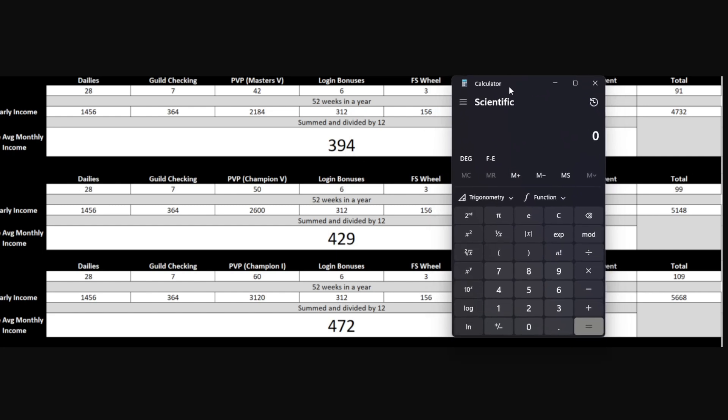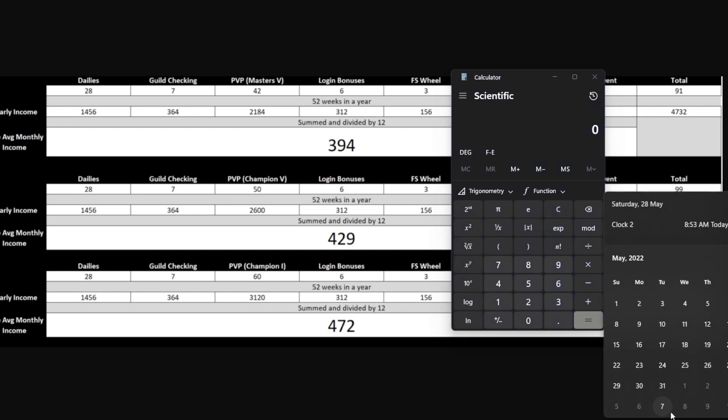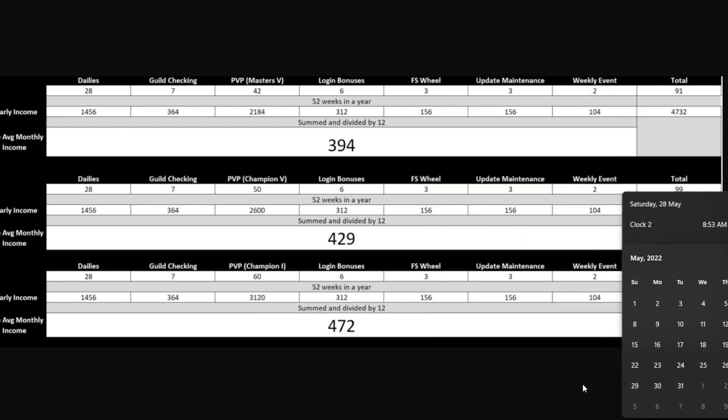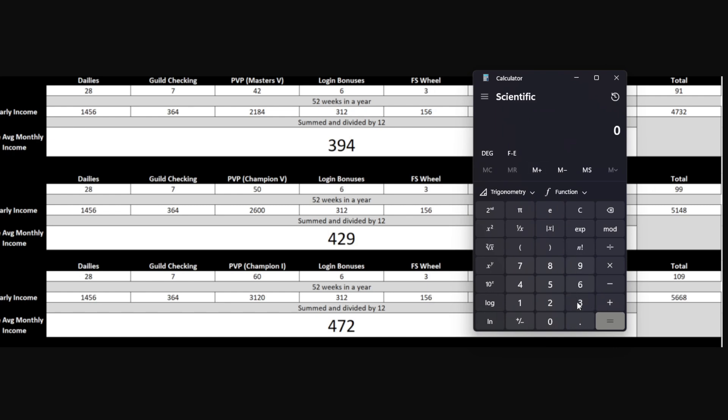With Masters 5, you get a total of 394 gems on average per month. Elizabeth's banner is out for four weeks — basically a month's worth of time. We also have from now until the 7th of June when the banner drops on global. On the 31st we're getting the free banner, and on the 7th we get the anniversary drop on global.